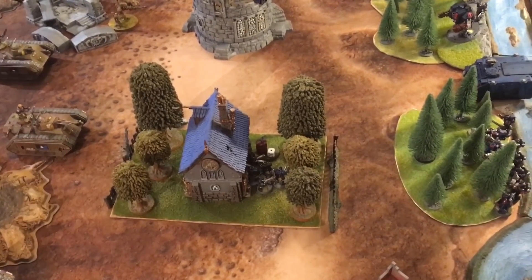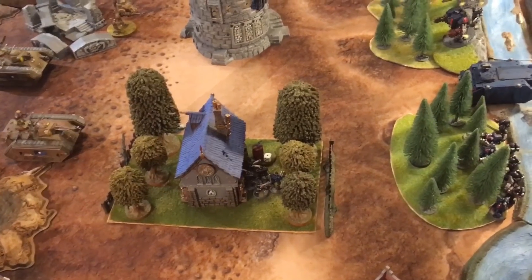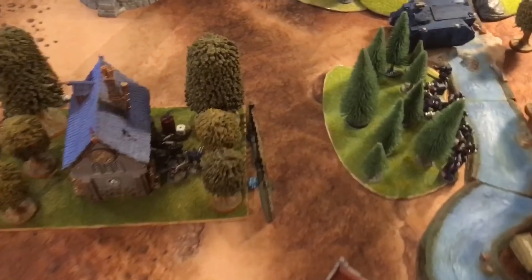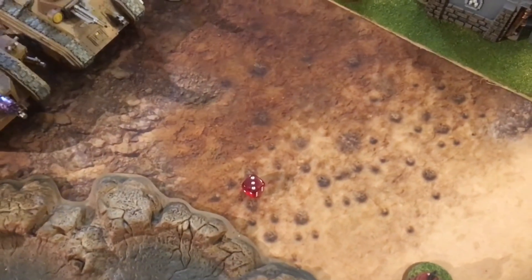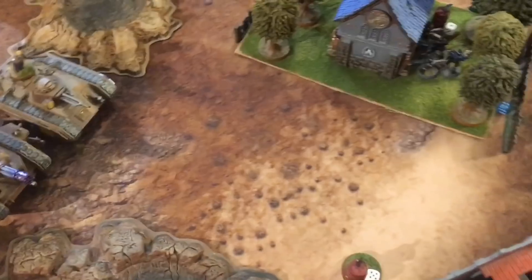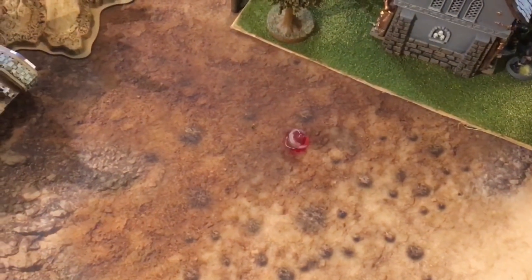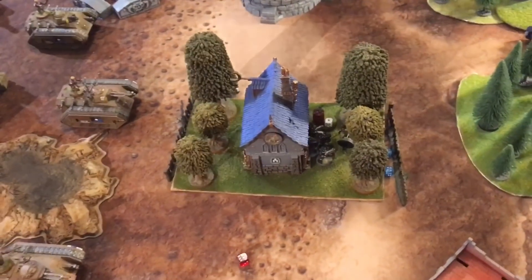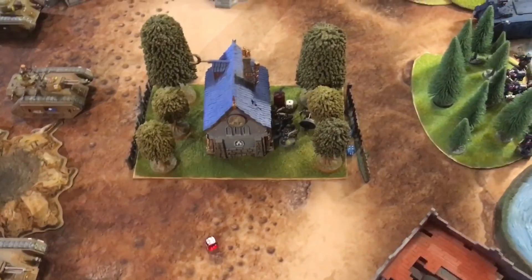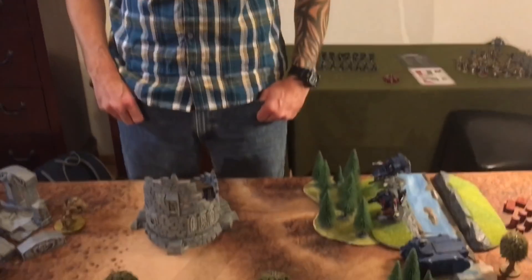Jake finished deploying first, so he gets a plus one to his roll-off. After two ties, Jake wins the roll and will go first — unless Mike can steal the initiative on a six. Mike rolls a six and steals the initiative! Guard turn 1 begins.